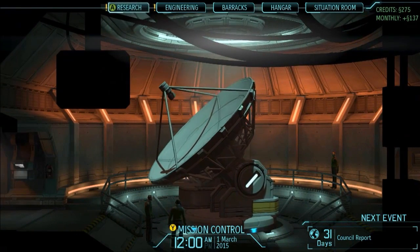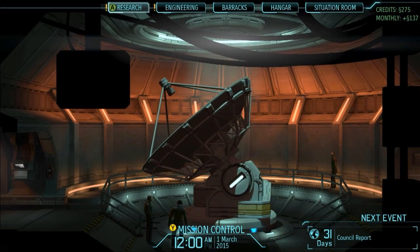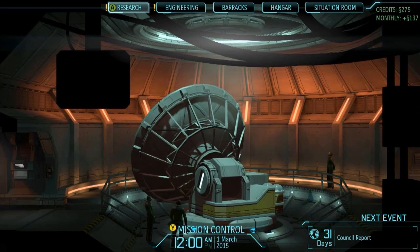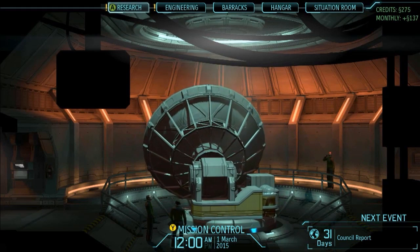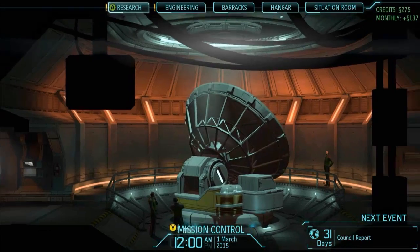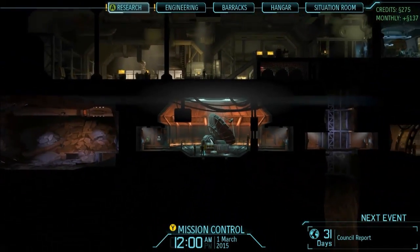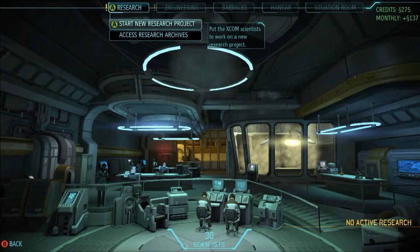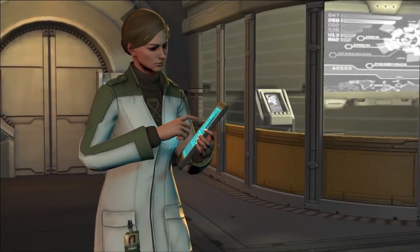In XCOM, this base responds to the way you build it. As you build different modules, you expand XCOM's capability as an organization. This is also where you're going to do the behind-the-scenes preparation for your field work — getting your soldiers ready to go, queuing up engineering projects, generally getting ready for the next fight. We're going to go to the research labs now and see what our scientists are working on.